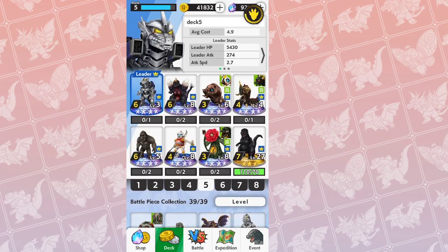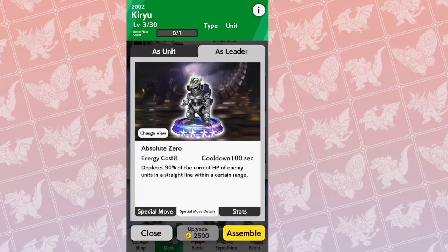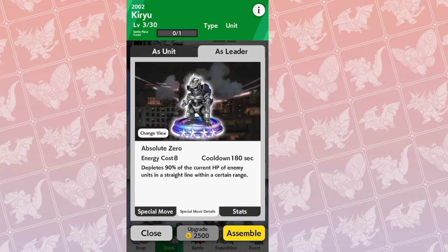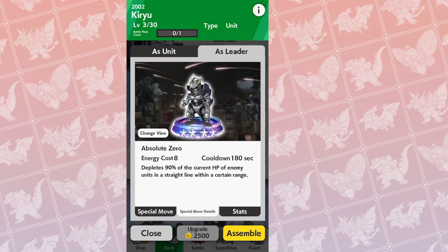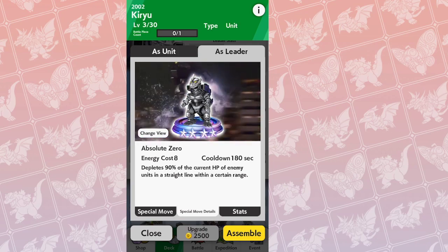For a Kiryu deck, what you're going to want to do to take advantage of his ability is stall. Here's his ability: 8 energy, 180-second cooldown. It depletes 90% of the current HP of enemy units in a straight line within a certain range.